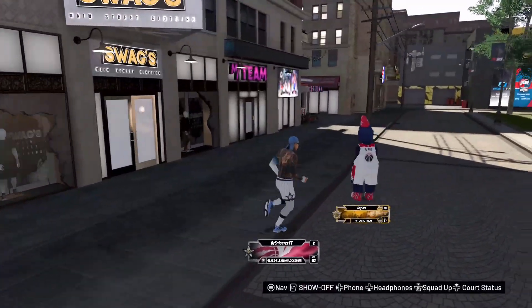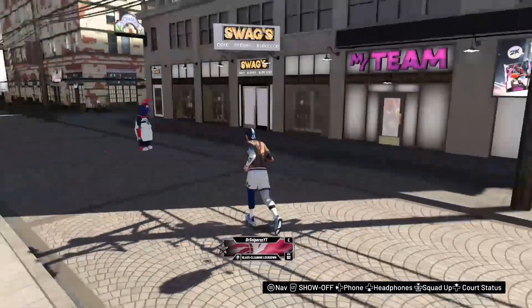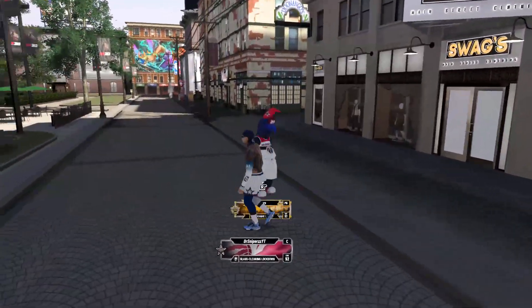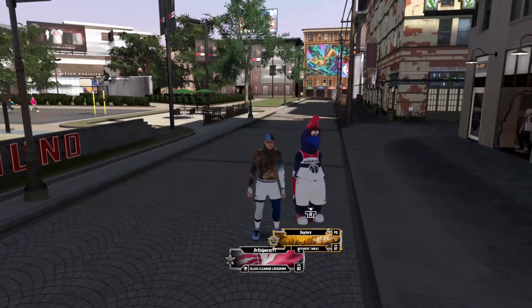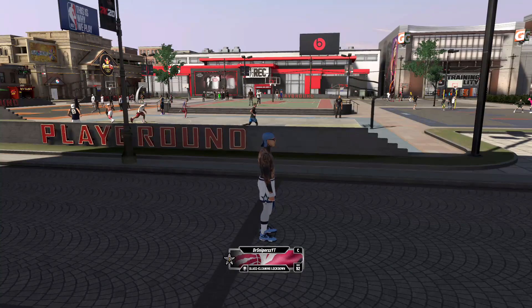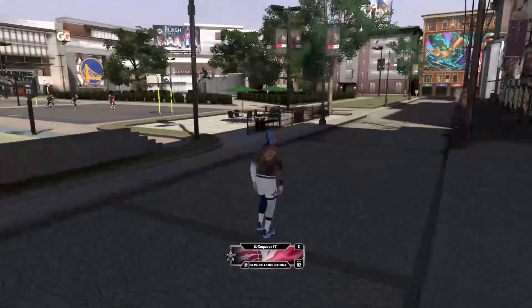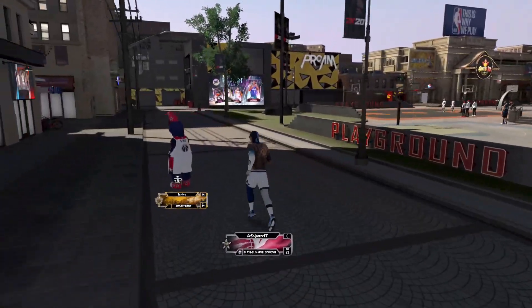What is going on guys, Dr. Snipers here back with another video. Today I'm going to be showing you guys how you can get mascot or event clothing on any rep player. As you can see, my friend here is Superstar 3 and he has the mascot outfit. This also works for when you hit legend — you get that helicopter sound when you spawn into the lobby and ride in with a helicopter.